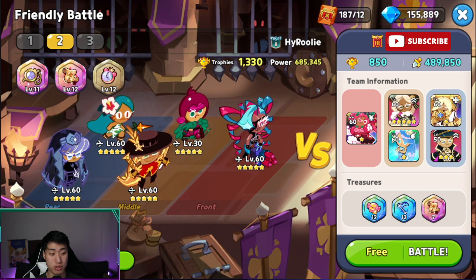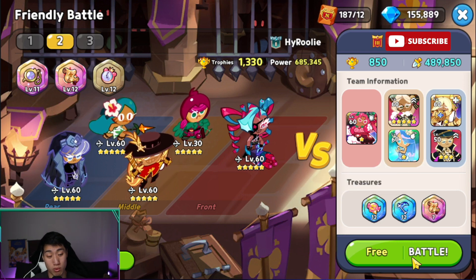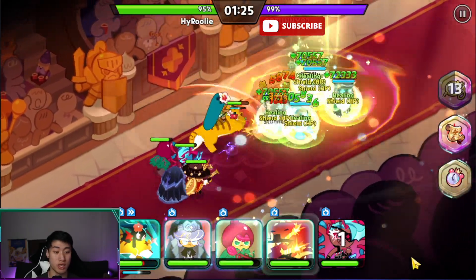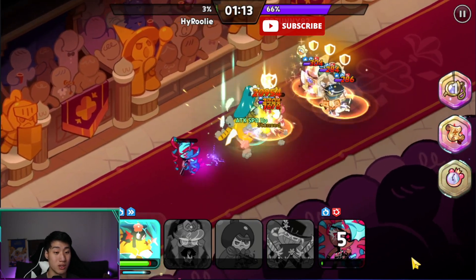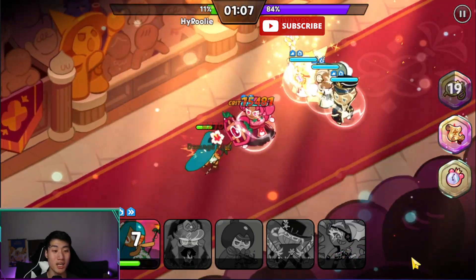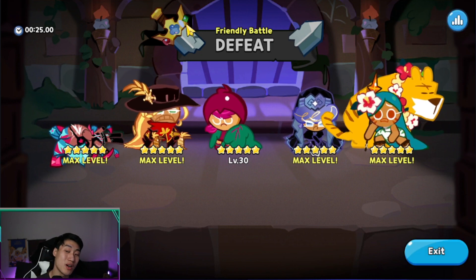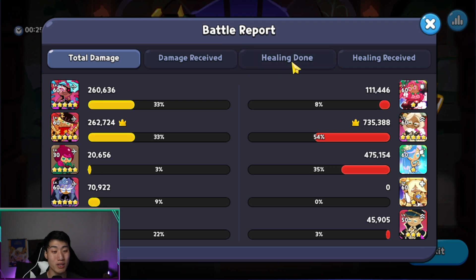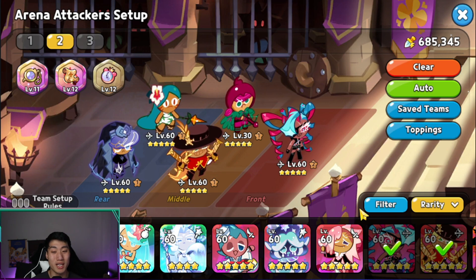Next battle is against a quote-unquote one-shot team that also has Almond and Pure Vanilla. The opponent has a Lollipop Scythe and Scroll. Tiger Lily fires her stun — and we actually took out their Sea Fairy, which is some progress. The battle lasted about 25 seconds. Eliminating one key enemy on a pretty strong team is actually a decent result.